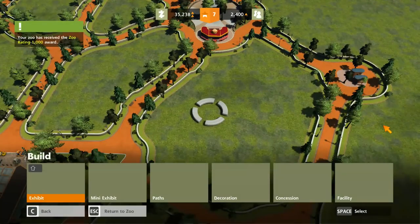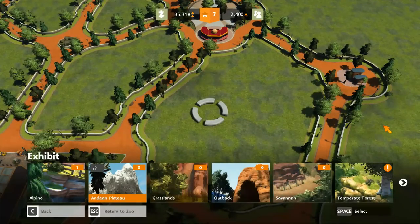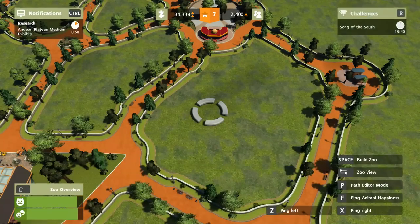First things we want to do is go into our exhibits. These are all the different exhibit types — different habitats — and we're going to research the medium size one. Basically, the bigger ones let you have more items in the exhibits and they let you have more animals. That's going to be important in a little bit.